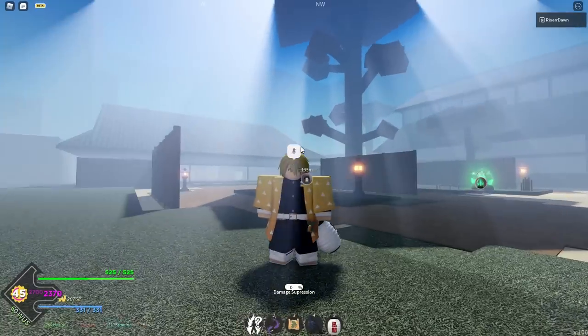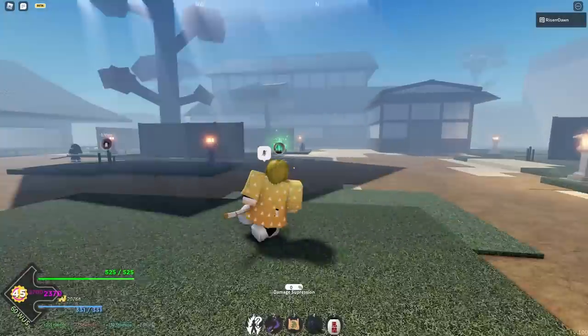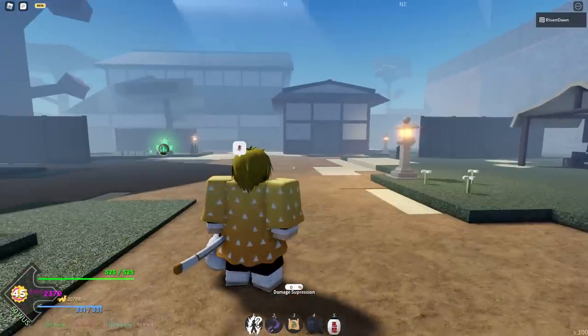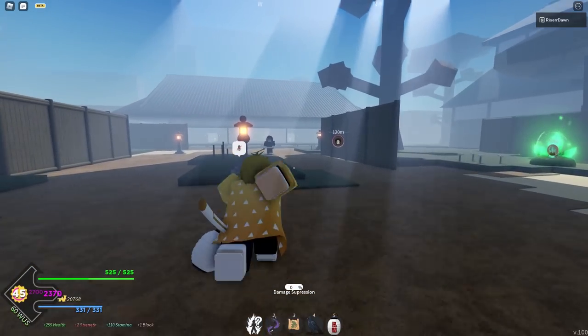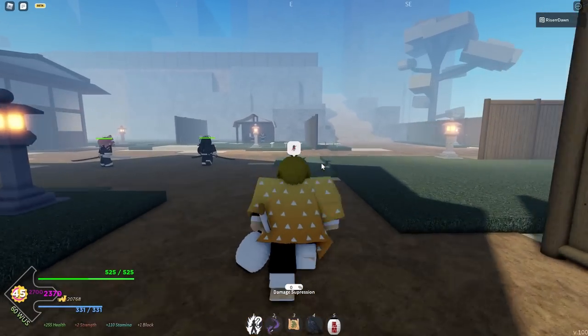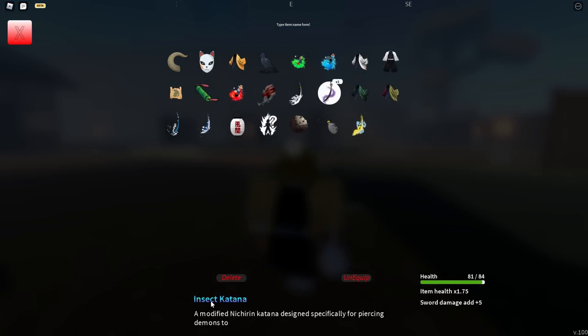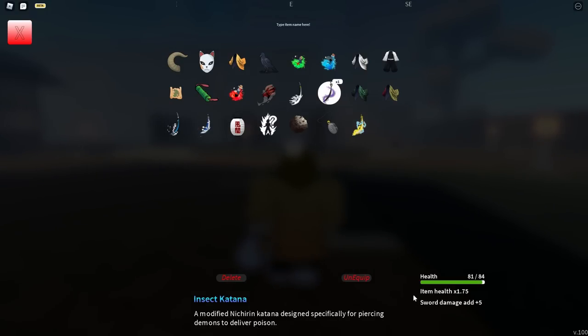Alright guys, we're back at Butterfly Mansion. This is the closest spawn point area to the boss that we're going to farm in order to get Shinobu's katana. Shinobu's katana is the strongest katana as of right now — I believe it is a mythic drop — and it's called the Insect Katana. It's a modified Nichirin katana designed specifically for piercing demons to deliver poison.